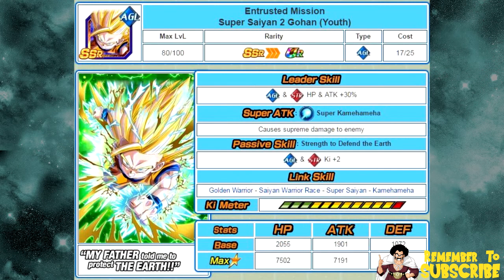His passive skill is Strength to Defend the Earth: agility and strength key plus two. It's a flat-out agility and strength key plus two for everyone on the field at that time. He does have a Dokkan Awakening, but because that's on the JP side, we're not taking that into consideration. This is for the global side at this time, not the JP side.